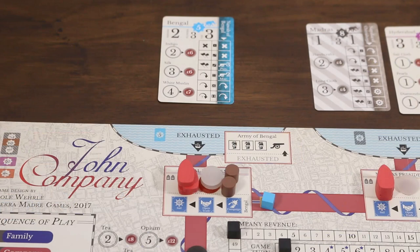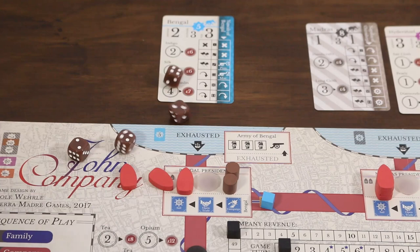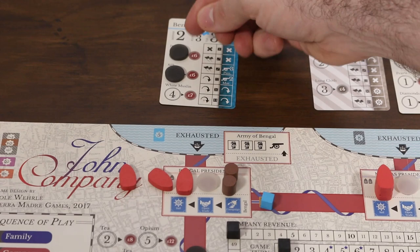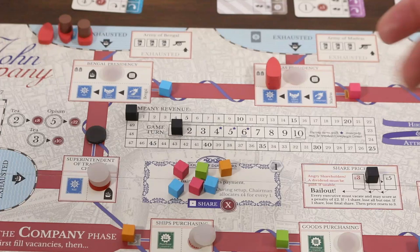To resolve the sale action, players again gain strength for every pound spent, but are penalized based on the number of regions in the presidency minus one. In the Bengal example with just one region there are no penalties — spending four pounds gives us an 80% success. If successful, players begin filling orders listed on the region card, exhausting a number of ships and goods equal to the requirements, noting that the total number of goods may never exceed the total number of ships. Once complete, the player increases company revenue based on goods traded — indigo gives six points and silk another six, for twelve pounds in company revenue.